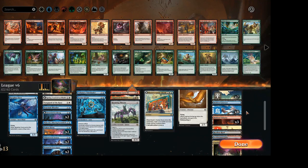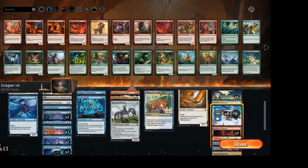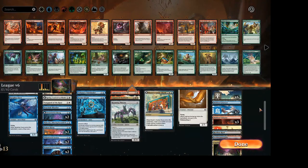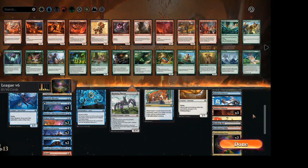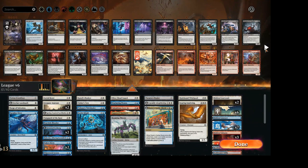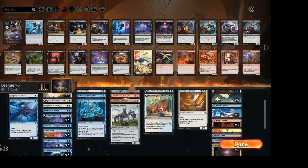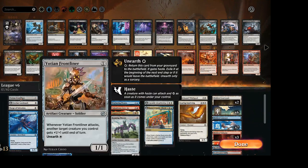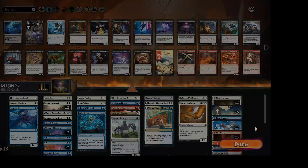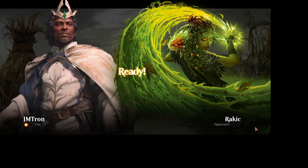Jordan is siding in a couple more red sources — thinking about Calamitous Cave-In as a way to handle the Hatcher and everything it brings. That's a clean answer if you can get it to three. Jack is another player who'll sideboard thoughtfully. A lot of times I just play my game and move to the next, unless there's something obvious like bringing in a flying hate card or an artifact hate card.